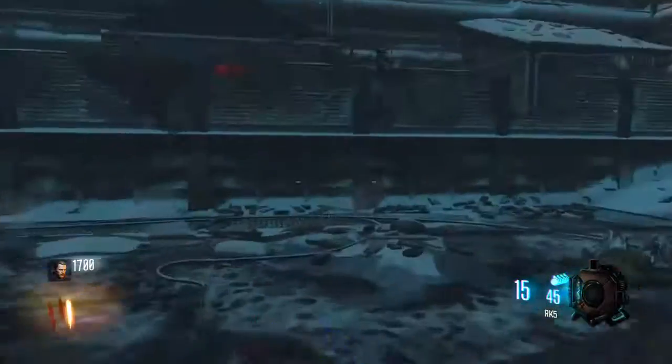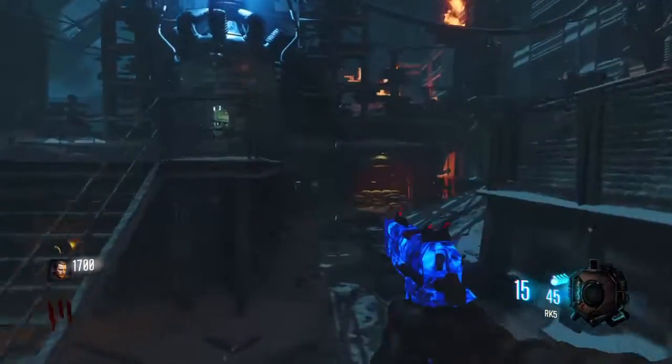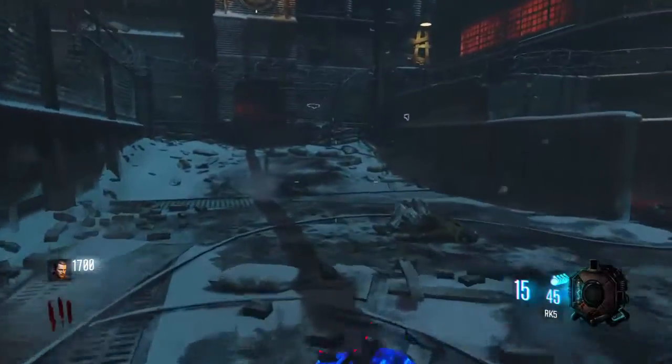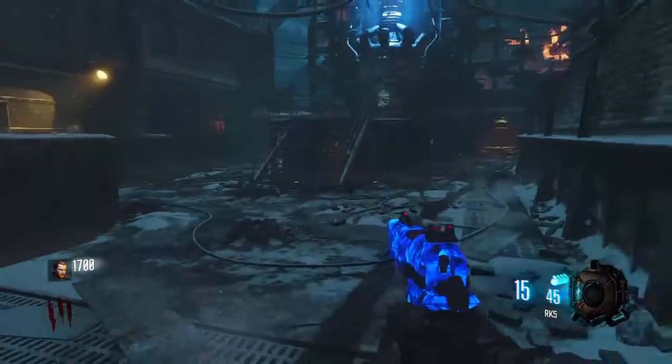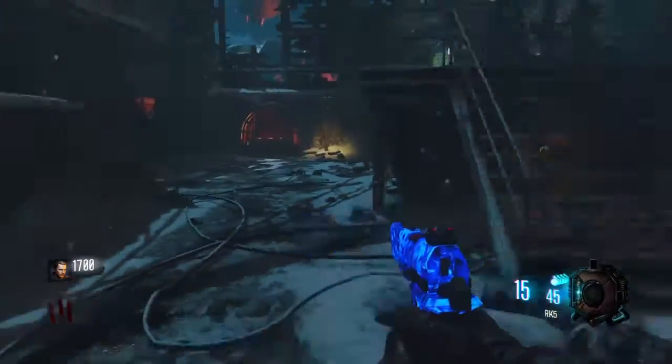What you want to simply do is go onto any map that has two good starting guns. I'm on The Giant right now, which has a good RK5 and it also has the SVG. Simply, all you want to be doing is just killing all the zombies until you get to round seven.